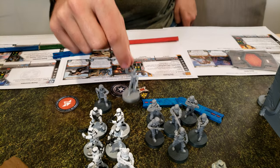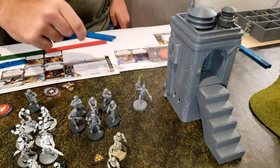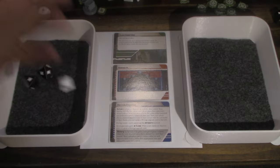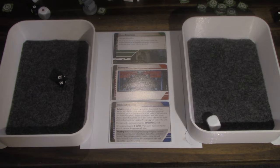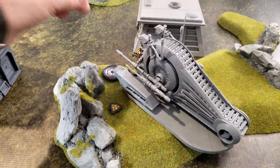Activate IG-88. He's going to move over to here and then shoot at the droids riding the tank. Did he surge? Yeah, critical. So cover for one. It's an attack dice again. I keep trying for the extra attack. Still lost him. Got a core over here.